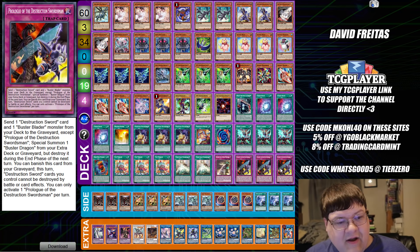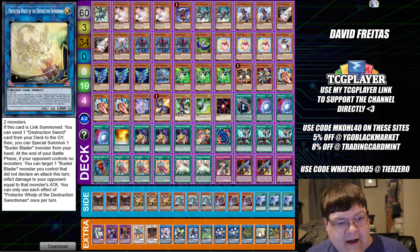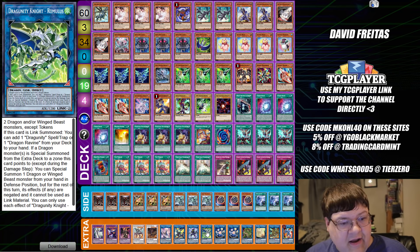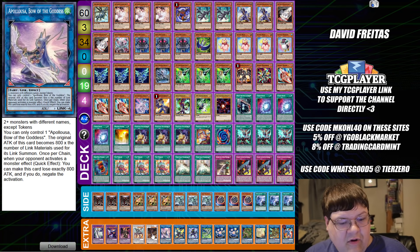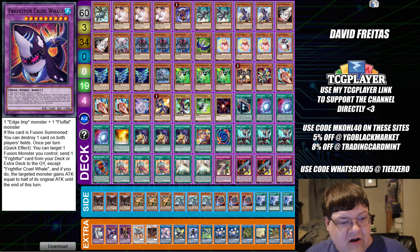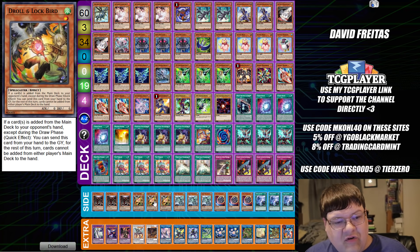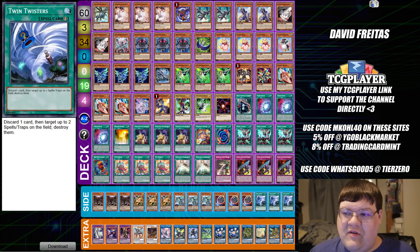In the extra deck we have one Striker Dragon, one Quad Boral, one copy of Protector Welp, one Verte, two copies of the Heavenly Spheres, one copy of Romulus, one Deligerous, one copy of Boral Sword, one Apollos, one Buster Dragon, one Boralode Savage, one Red Eyes Director Groon, one Whale, and one Mr. Big Buster Blader. In the side deck: triple Chaos Hunter, triple Drone Lockbird, triple Gamma Seal, triple Nibiru, and triple copies of Twin Twisters.